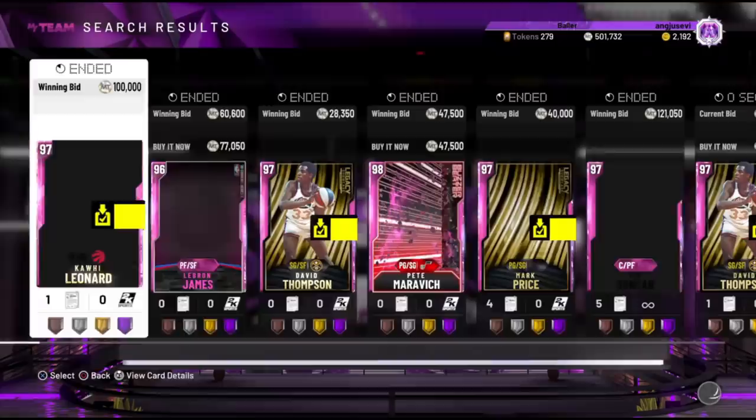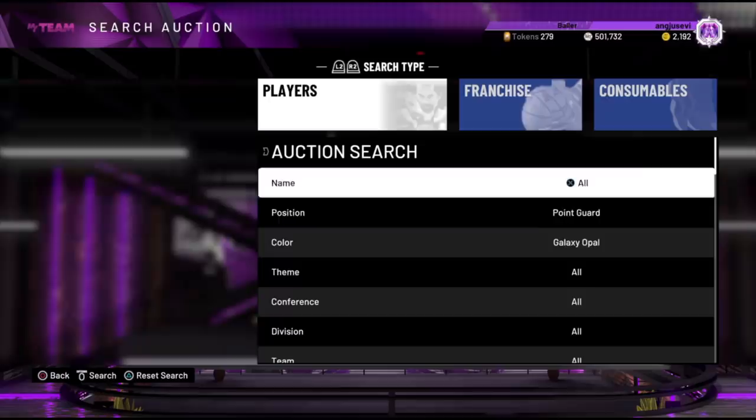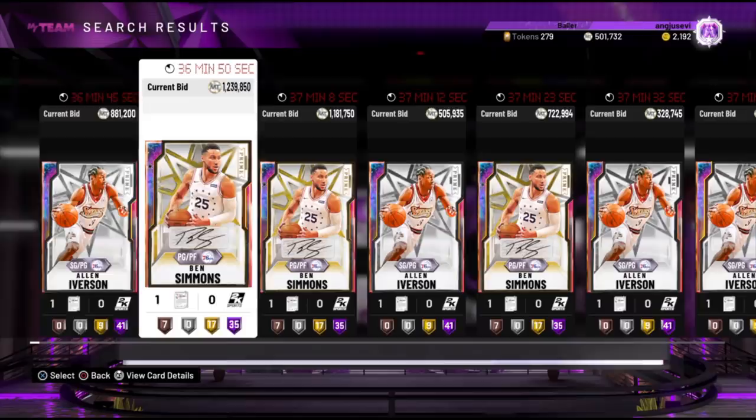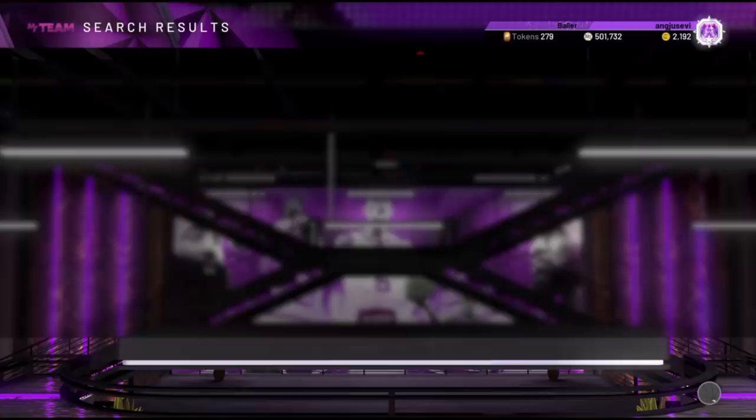I'm basically going to show you guys mostly what happens at the ball drops. At the end of the day, I know what you guys are here for — you want to see what rewards we're going to get. This Ben Simmons right here is going for a godly amount, same with AI. I have no idea who in their right mind is paying 800,000 for Allen Iverson — he's my favorite player of all time and he does have a 90 driving dunk and a 97 three, but that card is just not worth it.